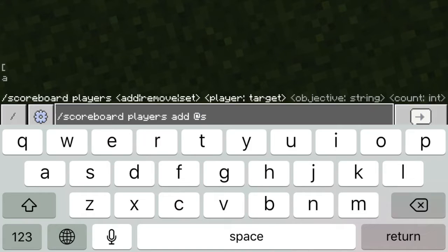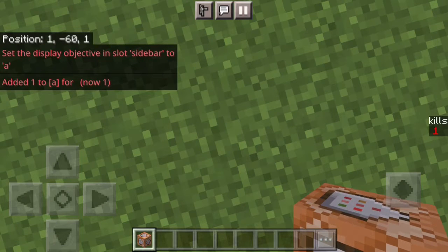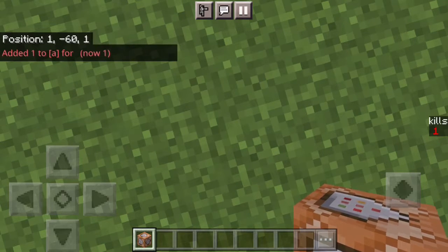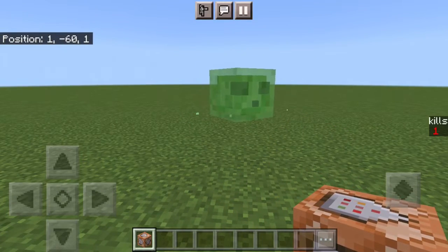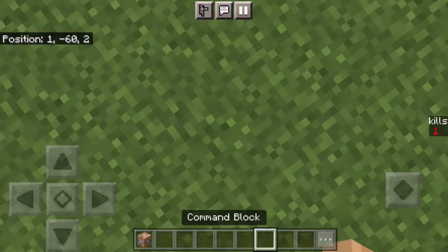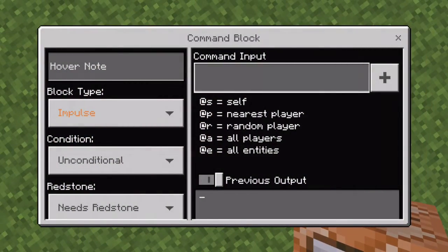...`add @s a` and then the number of points you want to add — I'll put one. That just says I got one kill. By the way, my name is literally just a spacebar in Pocket Edition since I haven't made an account yet, so that's why it shows as blank. You can also use command blocks for this kind of thing.